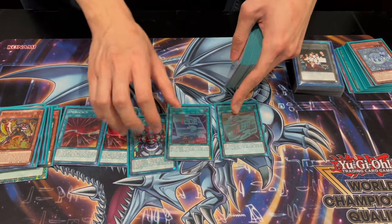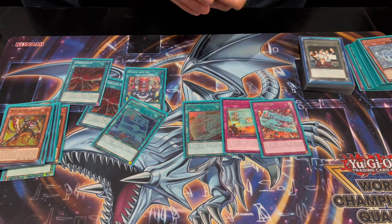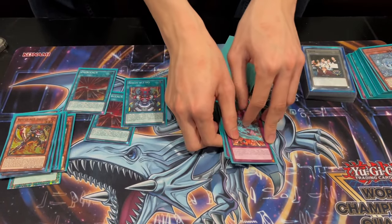One HQ, the usual Rescue Alert, Contain and Extinguish — usual lineup. Sighting, Reinforce for backrow removal. Yeah, it's a pretty standard lineup.